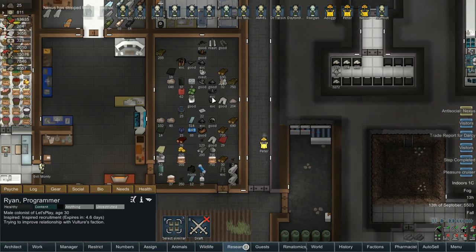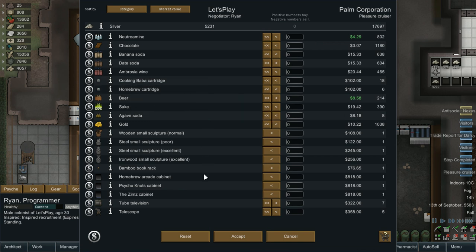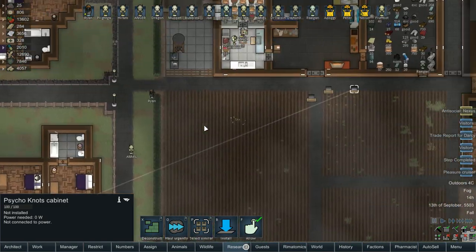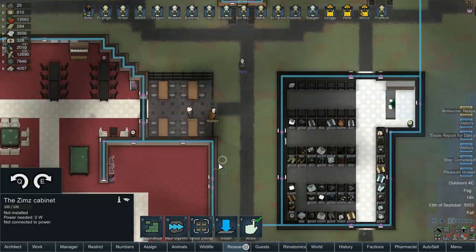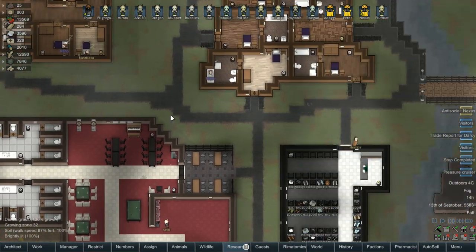We do have a pleasure cruiser, so Ryan can we come up and talk to them please so we can get some more arcade machines? They're expensive, but what can you do? I don't know which ones we have but I don't think it really matters. So we'll just buy all three of those for $800 each. Not haul urgently, rather install. Okay, one, two — and then that will fill up that one wall. And there we go. So that's a little bit more in our arcade. It's going to take a while for us to fill it up at this rate, but it's fine.